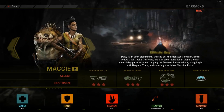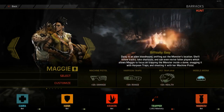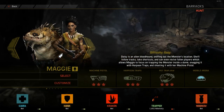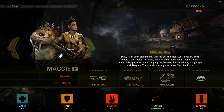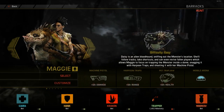Maggie is the easiest trapper to use for the hardest role in the game. Her passive abilities make it easier for the person in control to guide the team without much thinking, leaving more time for damage and making sure the monster's movement is severely restricted. If you're feeling a little uncertain about how to track the monster, Maggie is the best place to start.